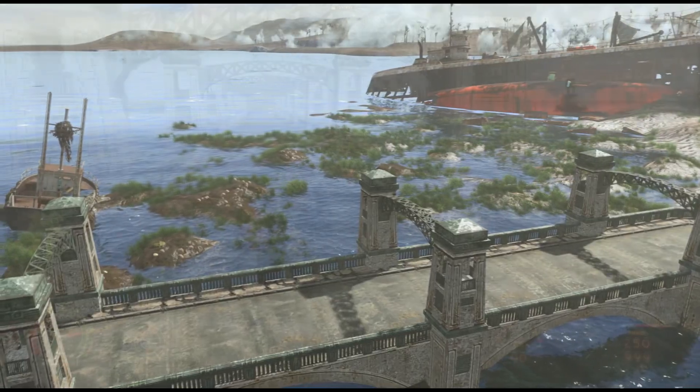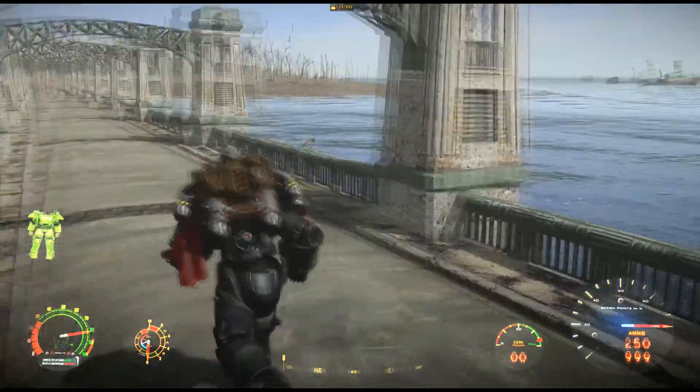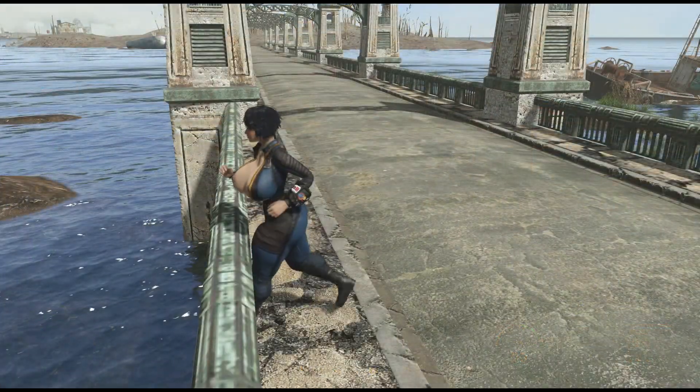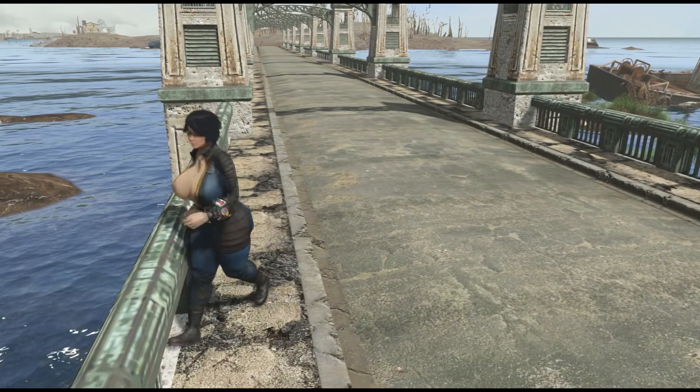The first mod up is Bridge to Spectacle Island by iColor Easy. This is going to put a metal concrete bridge from Warwick Homestead to Spectacle Island. Immediately, I spotted the problem of there being bad or no nav meshing, as my follower was just running into the rail.